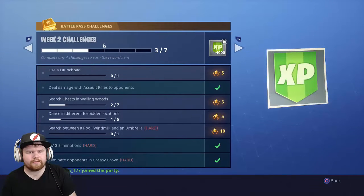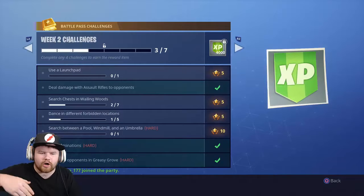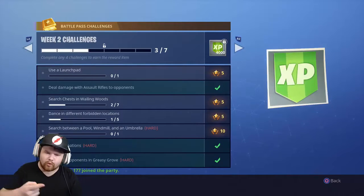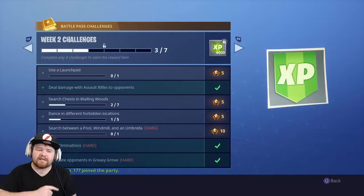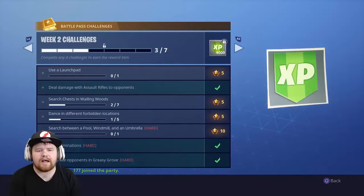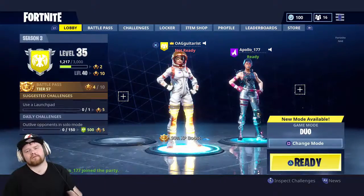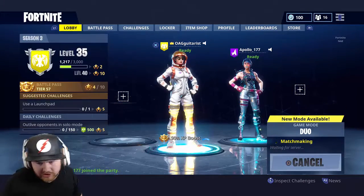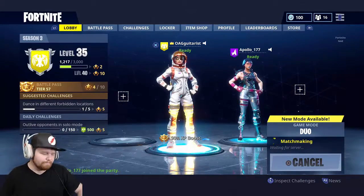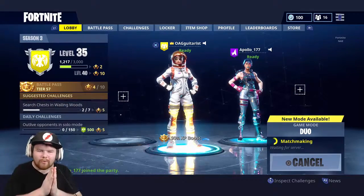We're gonna go to the challenge down here if it'll ever let me. You can see we're gonna go to the one that's third from the bottom: search between a pool, a windmill, and an umbrella. I know exactly where the location is. How you doing Apollo? I'm doing good. Alright guys, let's go ahead and hop into it.